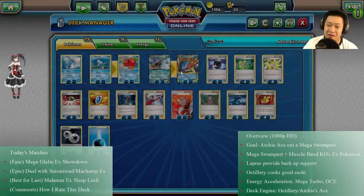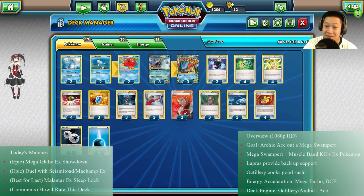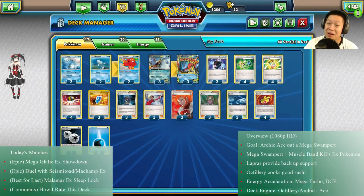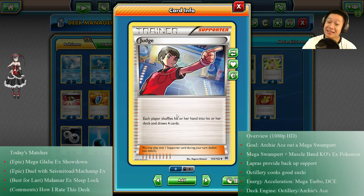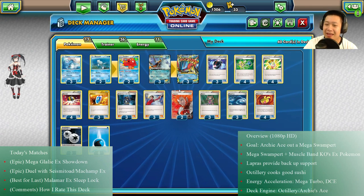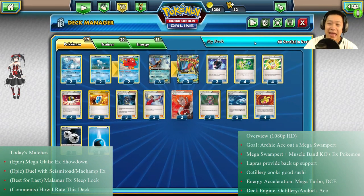I'm using Battle Compressor because I need certain cards in the discard — Archie's Ace so I can VS Seeker it back, Water Energies for Mega Turbo, and Mega Swampert copies for Archie's Ace. My draw supporters include Shauna to keep my hand small for Archie's Ace setup, and Judge which reshuffles my opponent's hand and also shrinks mine. Lysandre can kidnap a Pokémon off the bench and get rid of it.